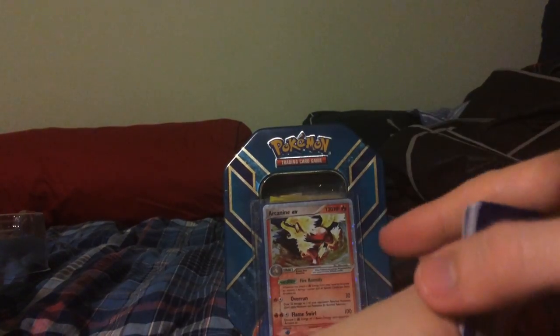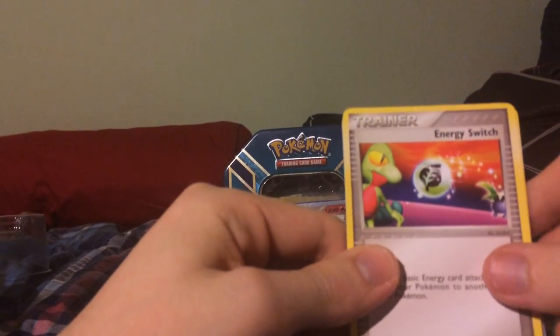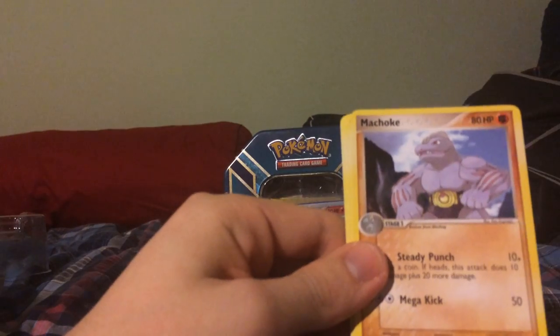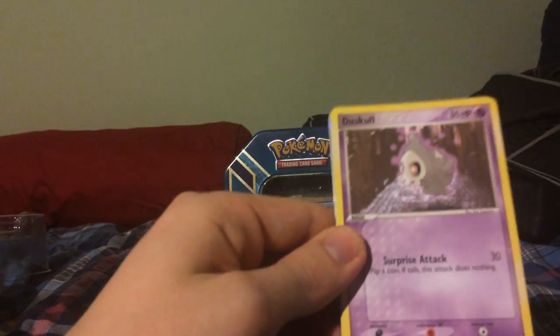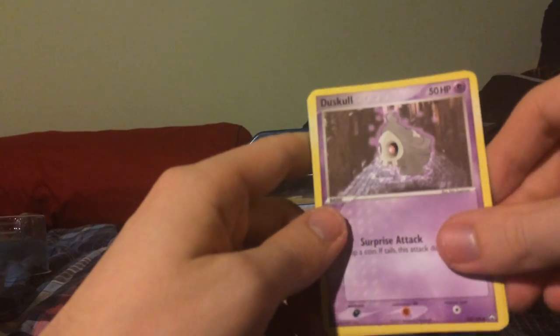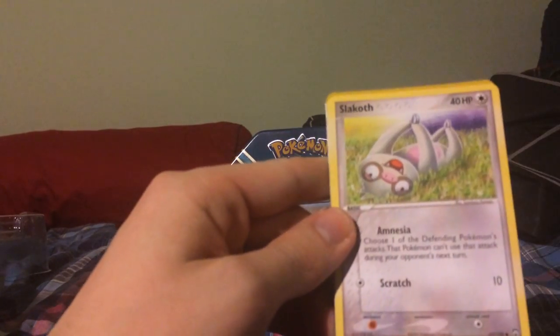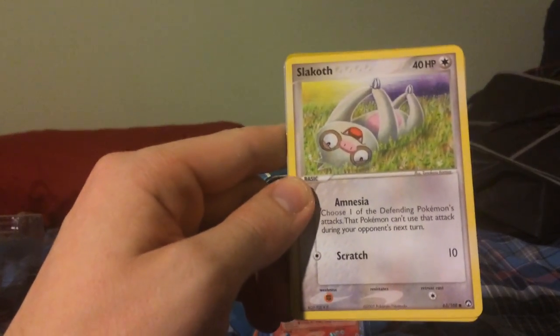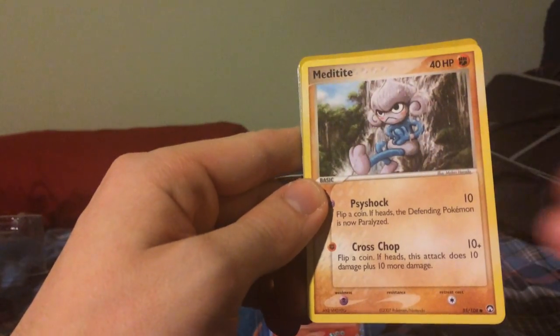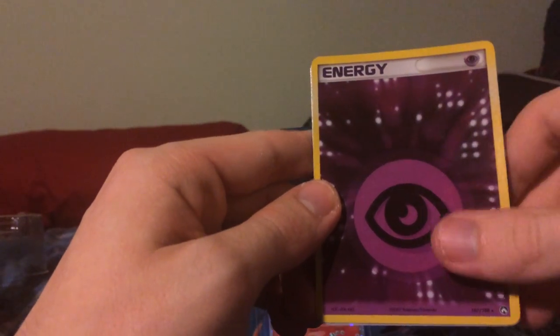Alright, two to the front. And we have an Energy Switch, a Machoke, a Bagon, a Duskull, a Chinchou, a Slakoth — let's see if that can refocus — a Metadite, and an Energy.